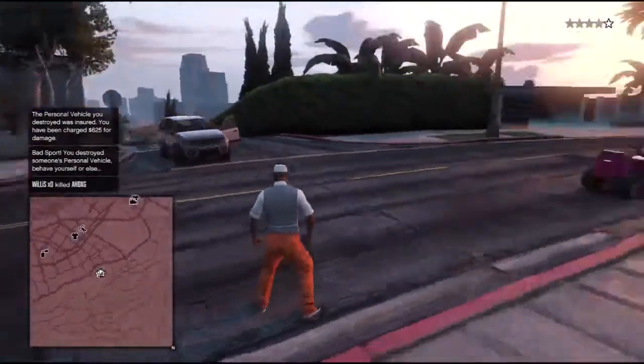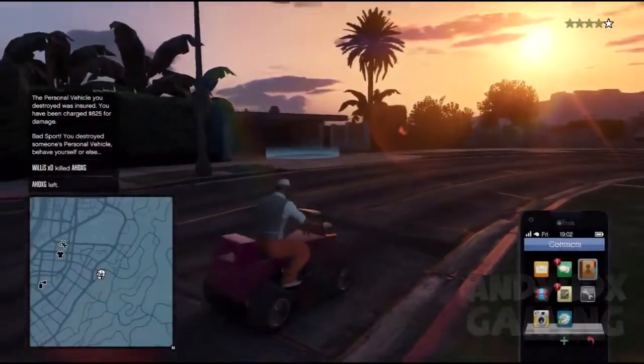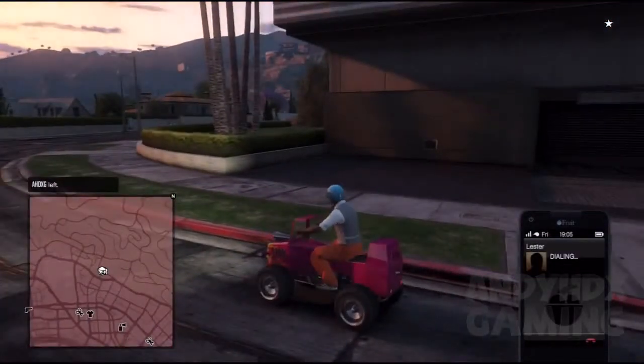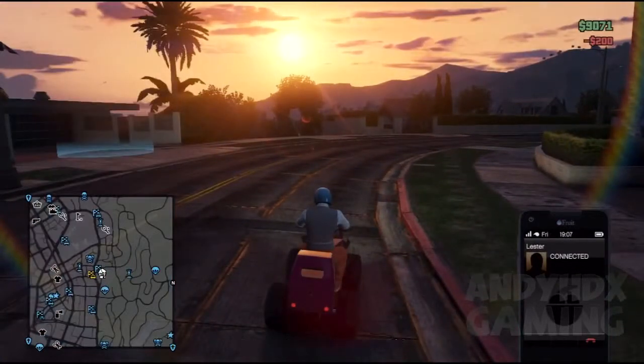Basically, what should happen when I go on the dashboard is when he turns around, the car that he blew up should be spawned on the road where he is. If you've got cops on him, just call Lester to lose the cops. Then you can actually drive that vehicle straight into your garage.